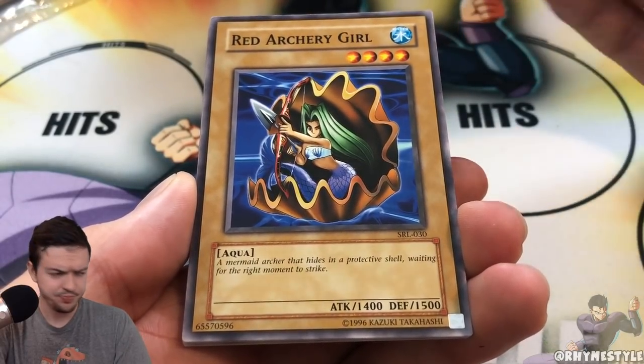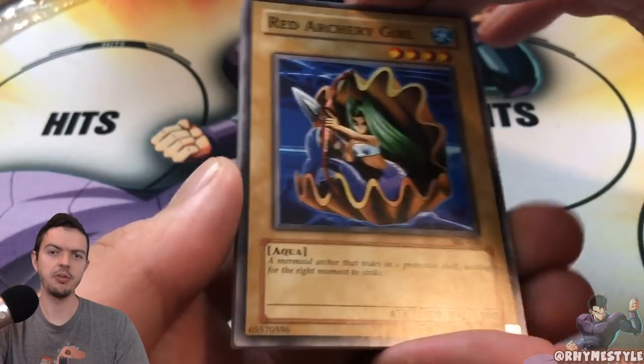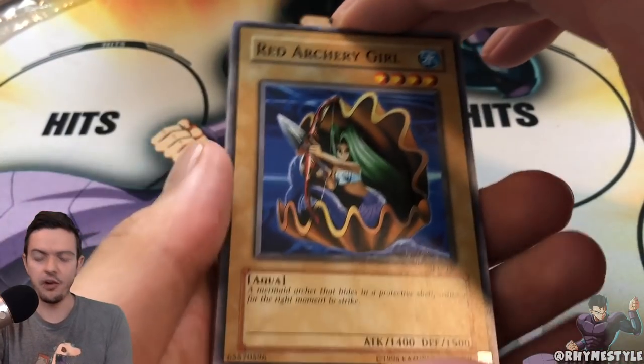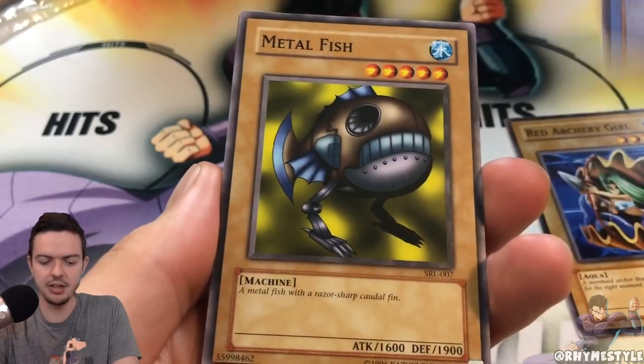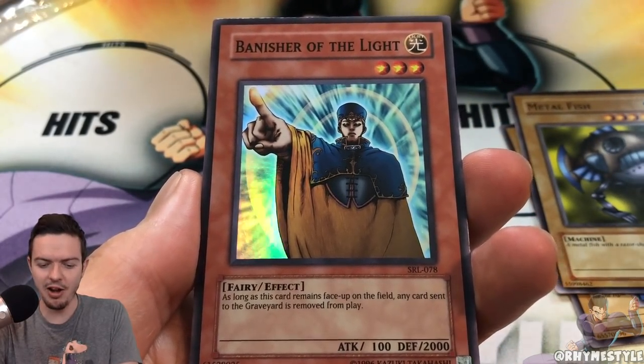Technically these aren't that valuable anymore, because number one they're not first edition, and two they're reprints. With Yu-Gi-Oh!, if you want to go for collectible value, you always want to go for the first edition cards that originally came out, and potentially get those graded — those are the ones that end up being the big hits. Metal Fish... Banisher of Light — so we got a super rare in the first pack!